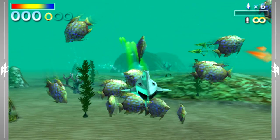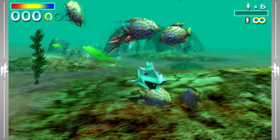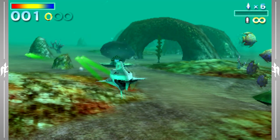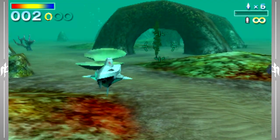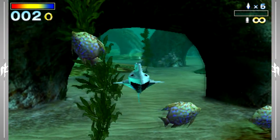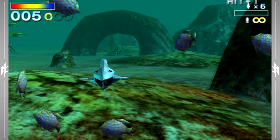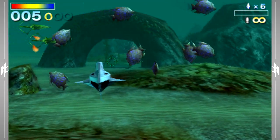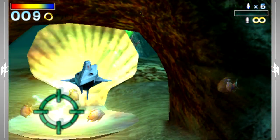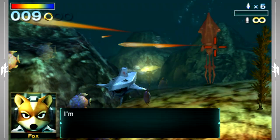I guess people didn't really like this level in Star Fox 64, so Nintendo just kind of scrapped the idea entirely and never went back to it again. Which is kind of sad honestly, because I do know a lot of people don't like Aquas, but this level really isn't that terrible. It does get worse later on because it's a lot harder to navigate and see, but starting out it's actually kind of nice looking. The 3DS makes it look really cool — there's all these tropical fish swimming around and stuff like that. It's a pretty nice looking place.